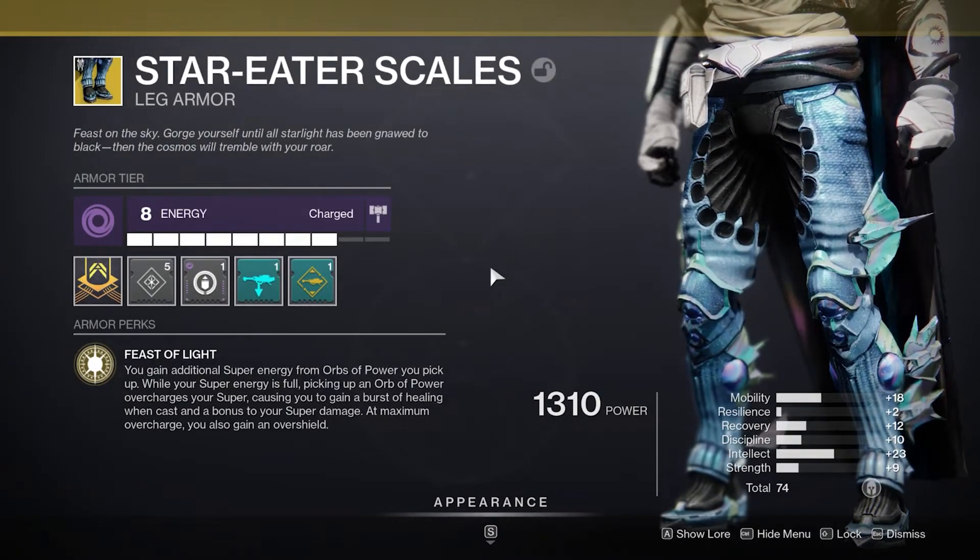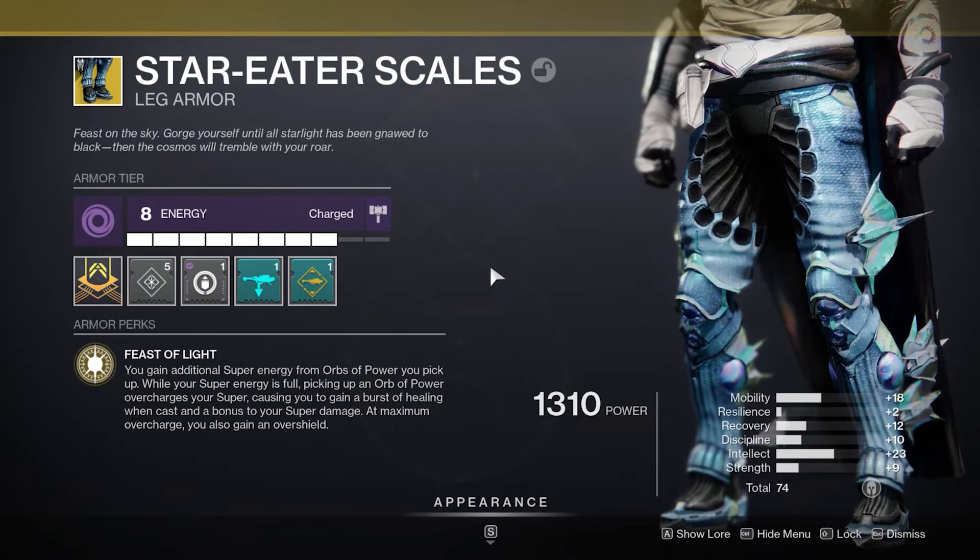Synergizing with that, I've got the new Hunter exotic, which gives you additional super energy for picking up orbs of power. After getting your super it also buffs the super itself. As you can see, we've almost got this whole build synergizing together.